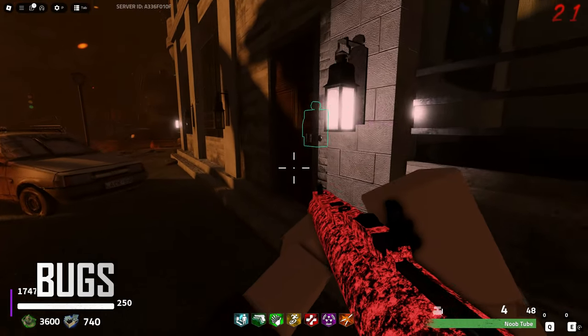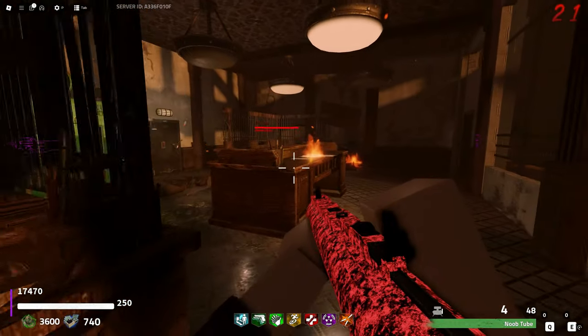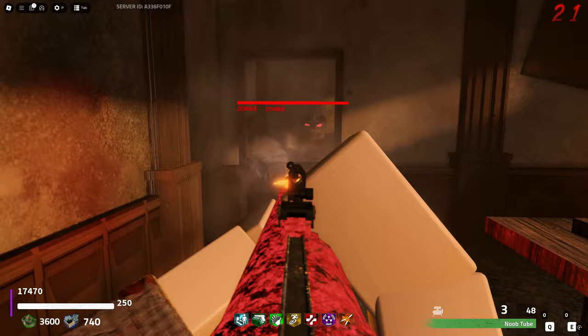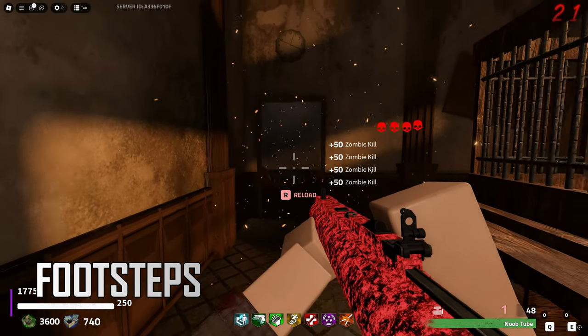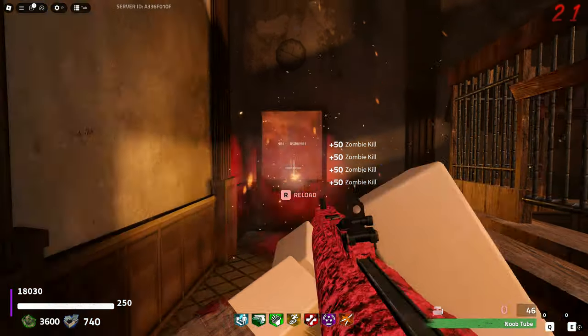There are a few bugs on this map that I found. The first one deals with zombies getting stuck at the barricades — I mentioned this in a previous video where if you pause the game they will get stuck. However, the bigger issue is a sound of footsteps that occurs afterwards and will not go away even after killing the zombies to make the round progress further.